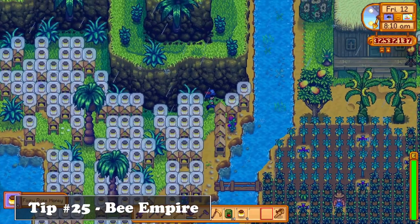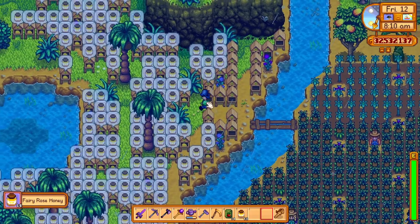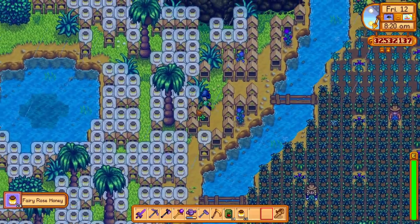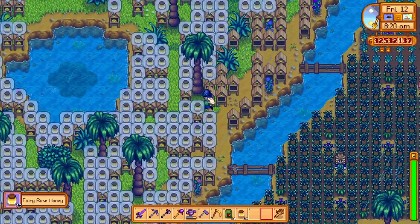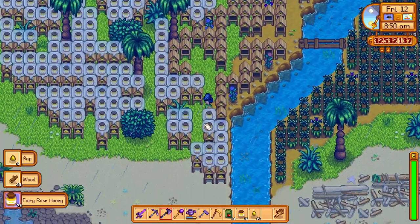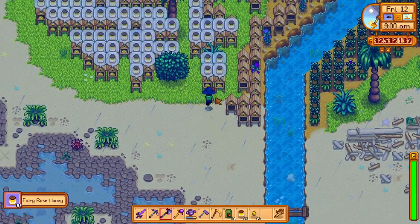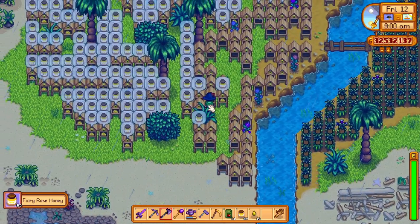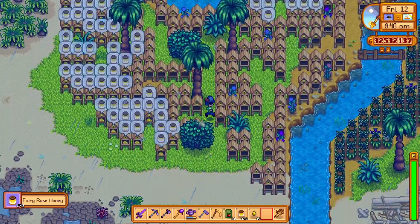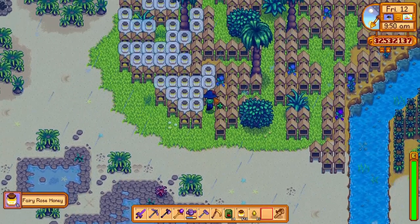Beehives are the way to go. While they aren't as profitable as the winemaker, beehives are still a really great source of income for a lot of farms. If you place flowers next to the beehives, you can get flower honey which sells for more than regular honey, with the highest being fairy rose honey. You can use this to your advantage on the Ginger Island farm, making the whole left area a beekeeping zone which can earn you a lot of gold every 4 days. I made a guide on that, so feel free to check it out in the description below.